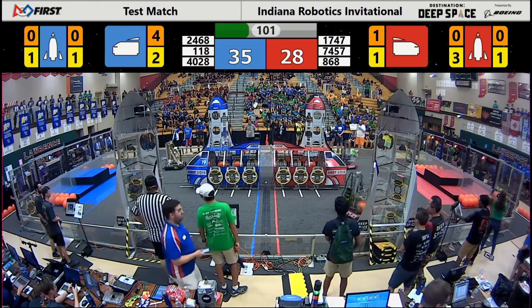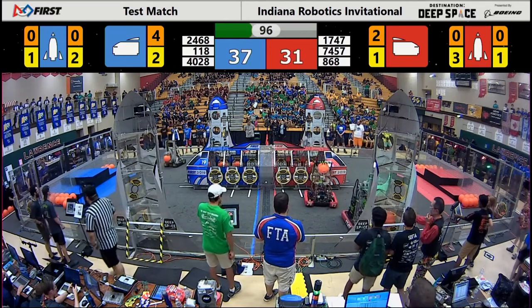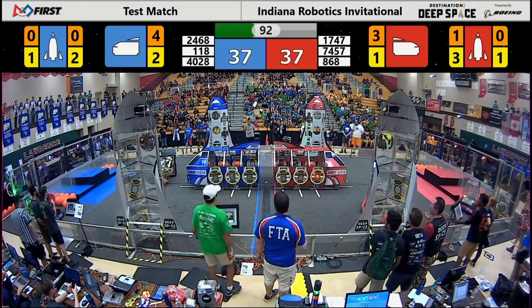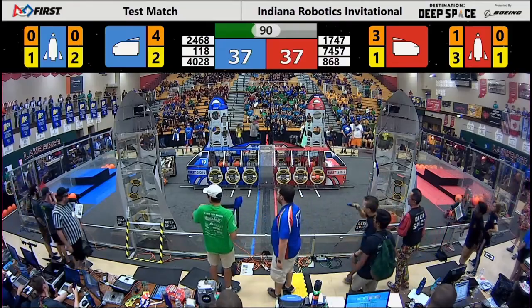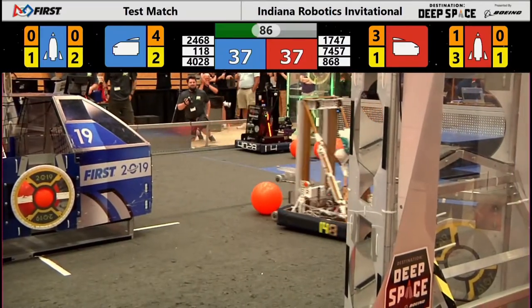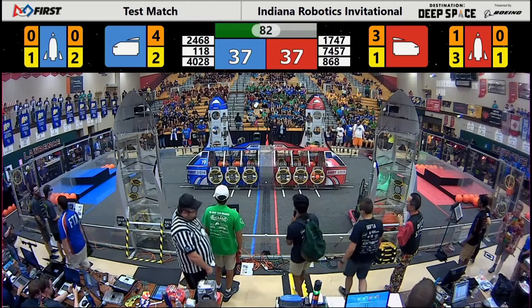We have 868 on the red side going for the rocket ship possibly — 74-57 cargo ships it. Cargo on the cargo ship. Blue tipping over — which robot is that? Riding itself all the way back up. Houston, we had a problem, but we fixed it now.